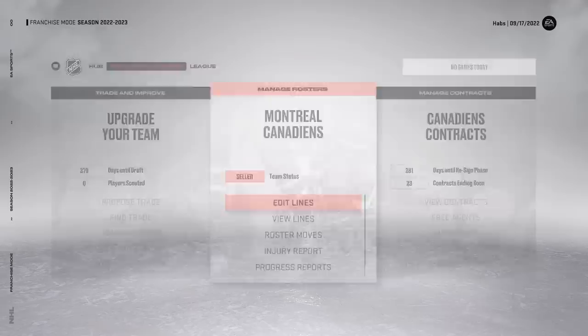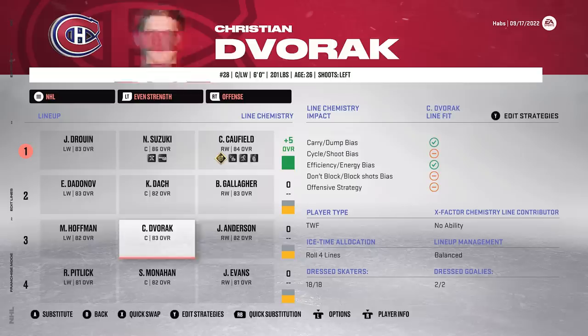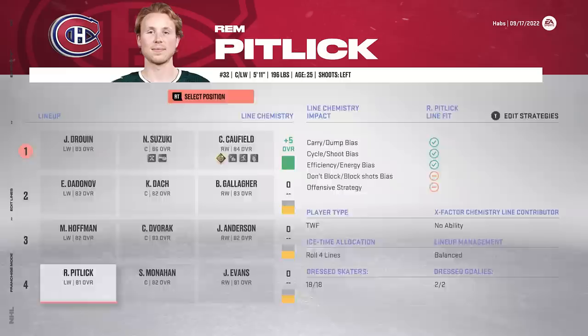Team status is Settler. On the edit line screen, we've got Juran, Suzuki, Caulfield on the first line with a plus five. Gallagher, Dock, Dadunov on the second. Hoffman, Dvorak, Anderson on the third, with Evans, Monaghan, and Pitlick on the fourth. Defensively we've got Mathsson, Weidman, Paragane at plus one. Savard, Evans on the second pair with Norlander, Baron on the bottom pair.